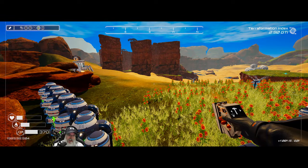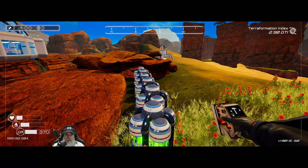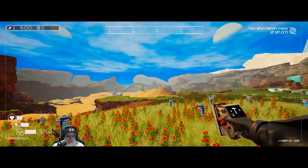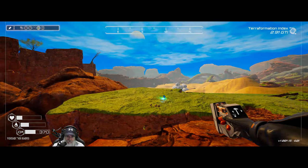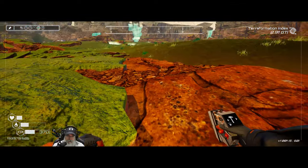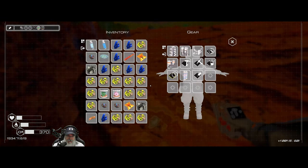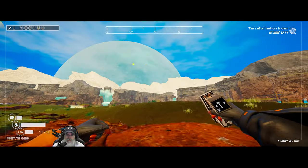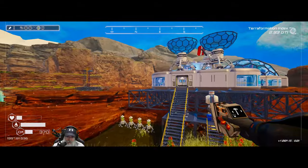Just to kind of reduce the amount of stuff that's around the base to help with the crashing. I haven't had a crash since I dumbed down the frame rate. That doesn't mean it's not going to happen again, and because it tends to happen more often at the base, that would seem to suggest it has something to do with all of these machines and the animations and everything all happening at once.